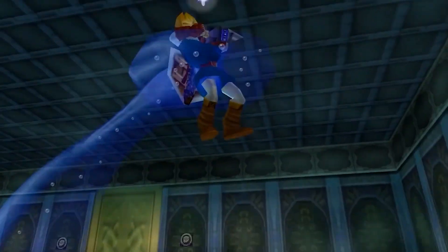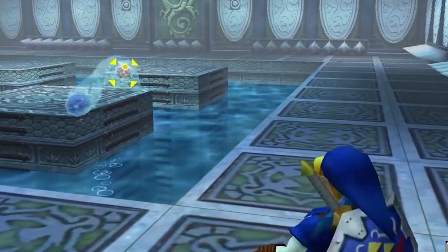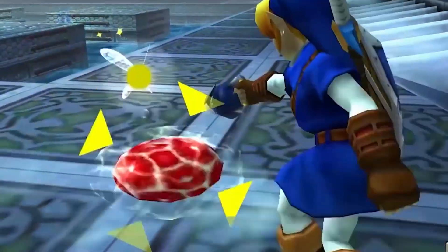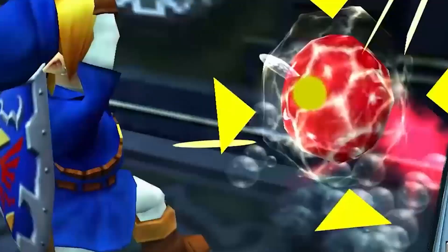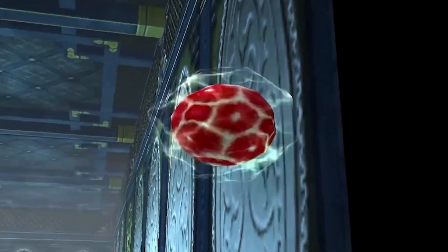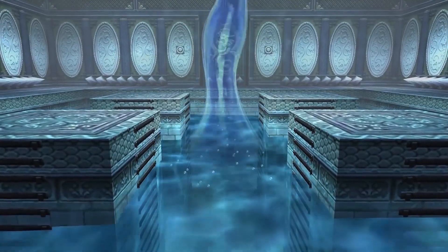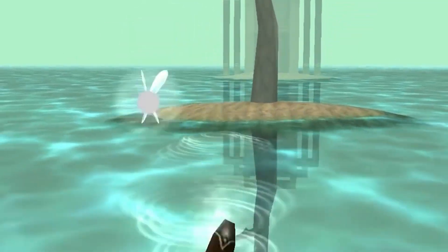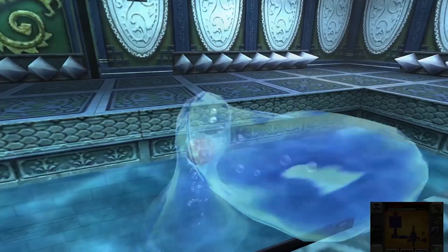The Longshot is your best friend in this encounter, which can either be somewhat challenging or cheesed by placing yourself in one of the corners and dragging the eye out of the abomination to slice it down with no risk to yourself, since Morpha simply cannot reach you. Rinse and repeat three times and victory is yours. It would probably have been better if Dark Link was the dungeon boss and Morpha the mini-boss right after getting the Longshot.